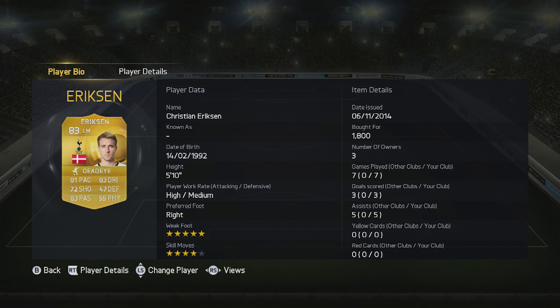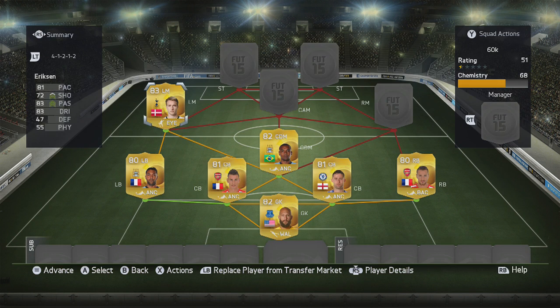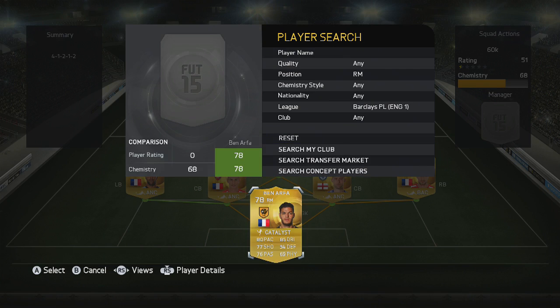On the left side, we have gone for Eriksen. Wanted someone with a five-star weak foot and four-star skill. He's definitely a decent player to use, decent pace as well, just a decent all-round player. Will not let you down. Not the quickest, but that's the only fault I'd give him.